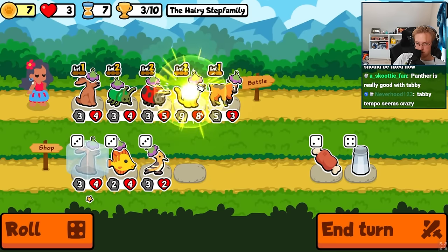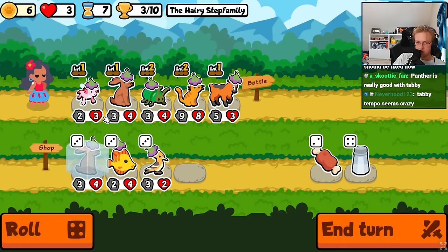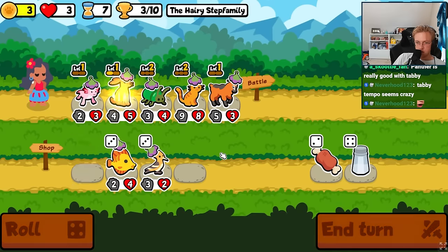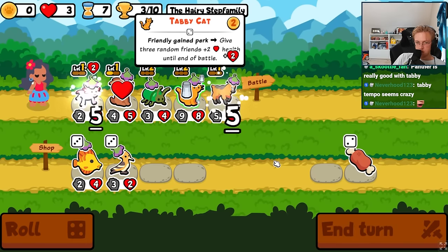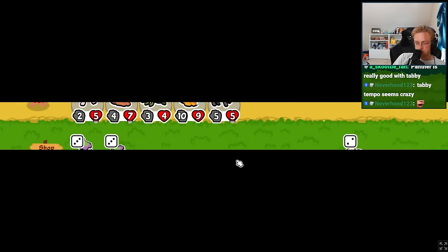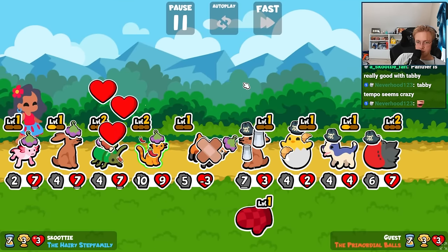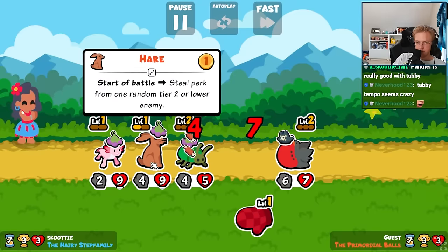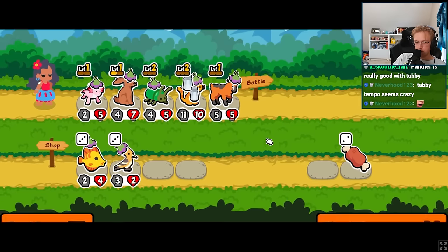Do we get the axolotl? We do. I think ladybug can say goodbye. Your hare stole, mine did not steal. But no tier 2 pet had a held food, so it worked as intended.